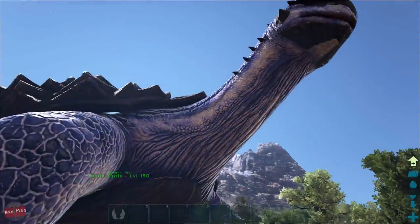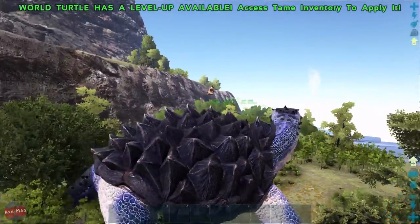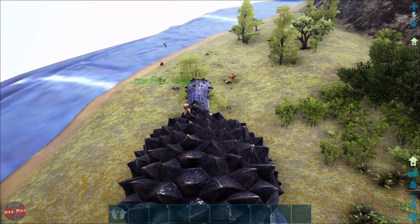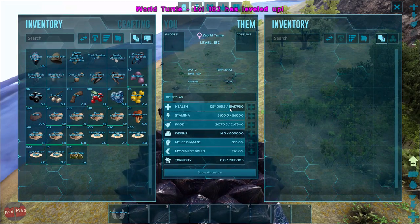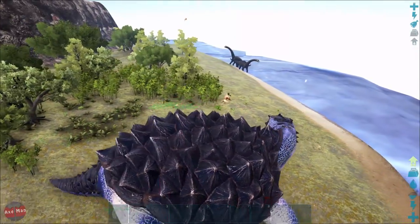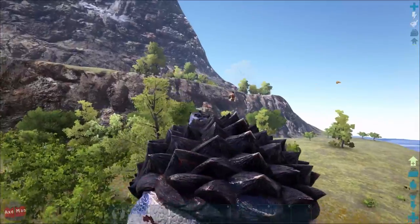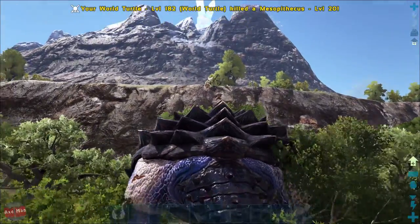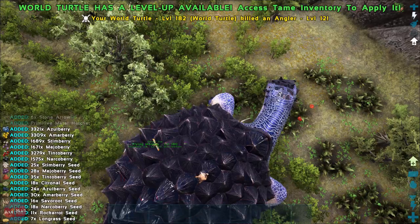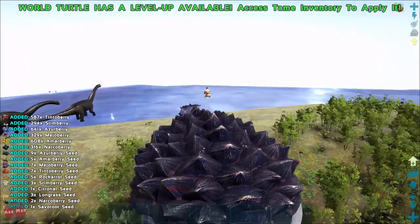This is the World Turtle - this is like the greatest thing in the world. You can have platform saddles on here and put your whole bases on them. Look at the stats - oh Jesus, look at the health! That is absolute madness for health right there. Look how big and how fast you are. Oh look, there's a flying anglerfish! We just harvested a shitload of berries - so many that it only breaks the game. That's crazy.